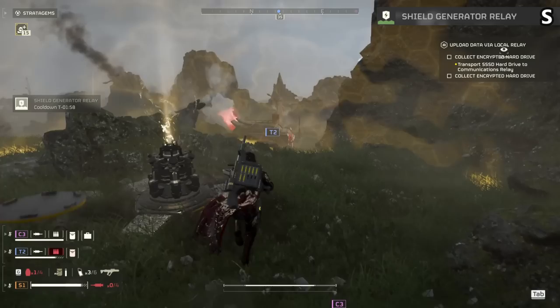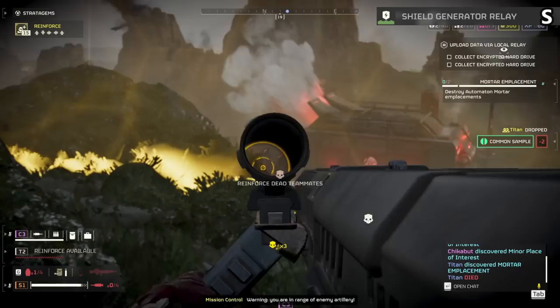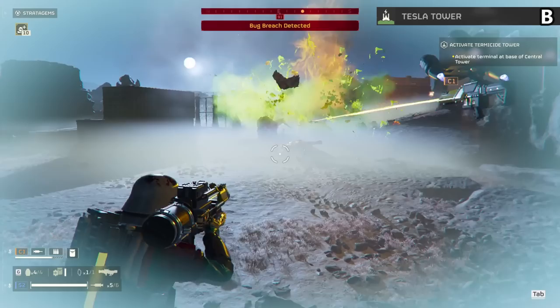The shield generator relay is an incredible S tier stratagem. I've heard a lot of people complain that this doesn't survive long enough on higher difficulties, but that's simply wrong. Me and my team use it on level 7s all the time and it constantly saves us, giving you just enough cover to move around and thin the horde behind you. It's one of the best tools you can bring against the automatons — this one item can completely change how robots feel and make extracting with a whirlwind of bullets around you more possible.